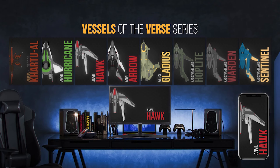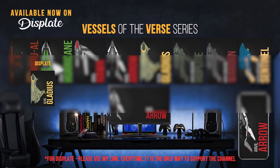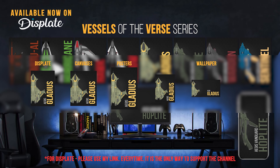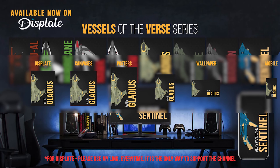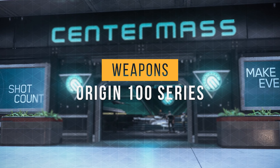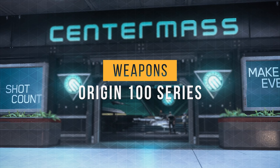I'm excited to announce a new art series, Vessels of the Verse. This will be the first of many designs that will be released alongside buyer's guides and loadout guides. It will be available on Displate in 48 hours, on the Merch Store in 24 hours, desktop wallpapers are available right now to Twitch subs, patrons, and YouTube channel members, and mobile wallpapers are available for free via link in the description.